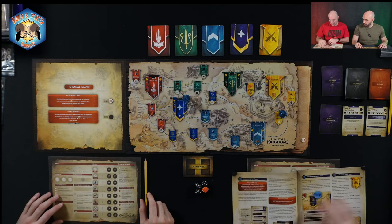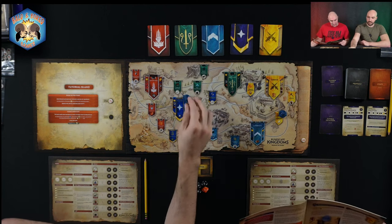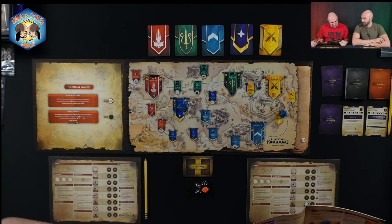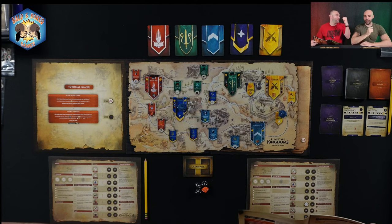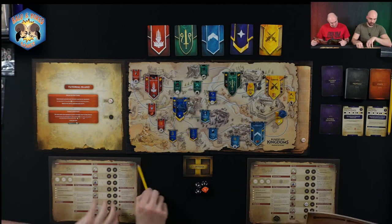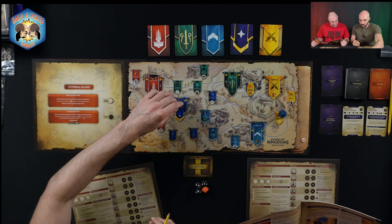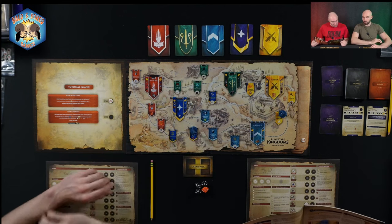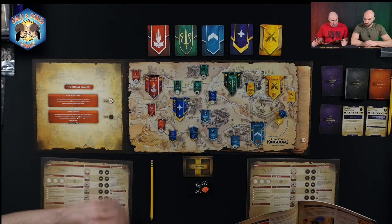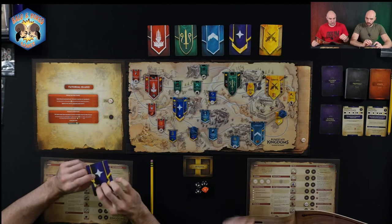The knight's first turn. The knight, who is in Falador, moves to Port Serum. Now explore Port Serum since there is no quest action here. To explore, take the top card from the Falador Exploration Deck. The card will have three locations on it and you read the section for the location you're in — so you're in Port Serum, read the Port Serum section.